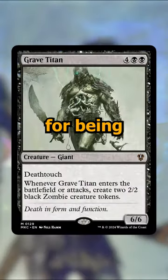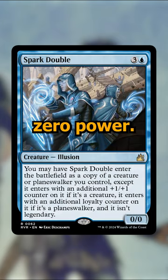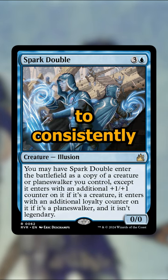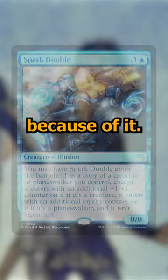The first thing we're going to do is cut Grave Titan for being a little too expensive and not worth resurrecting, and replace it with Spark Double — a thing with zero power so it can always be resurrected. It enters the battlefield as a copy of something you control, except it's not legendary. This allows us to consistently get two of our commander, or just two of the best thing you have, and it's really great in the deck.